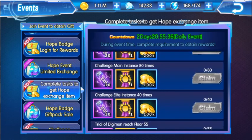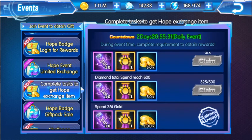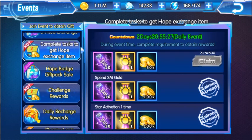Next we have elite, main instance, and trial of Digimon, plus purchase vitality and diamond spend. Diamond spend is easy — it will go by very fast.